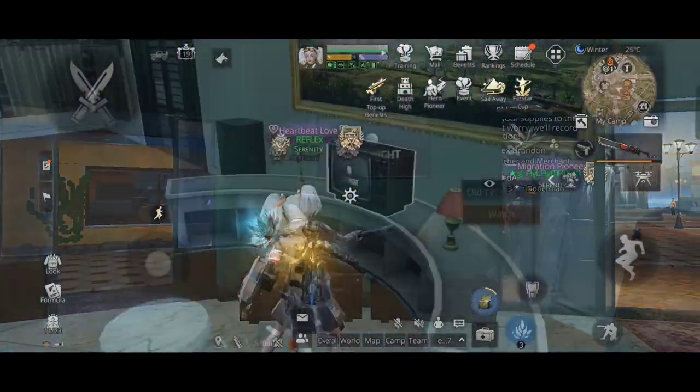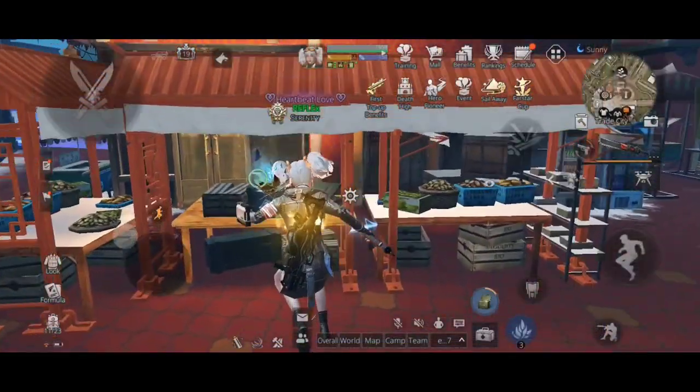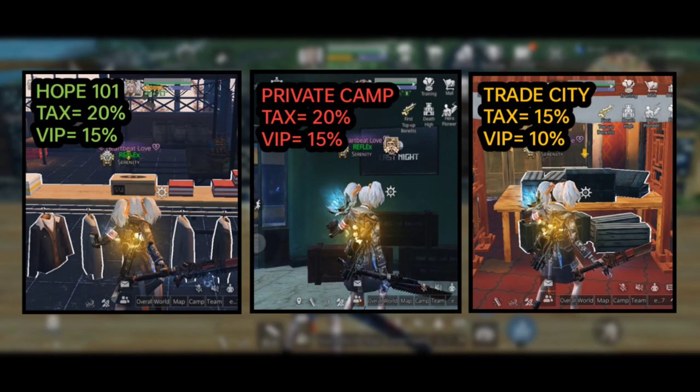You can trade in your private camp, your home, and you can also use the portable trade menu in the events section for trading. Additionally, you can trade in a trade city. So what's the difference between all these places and how does the tax work?